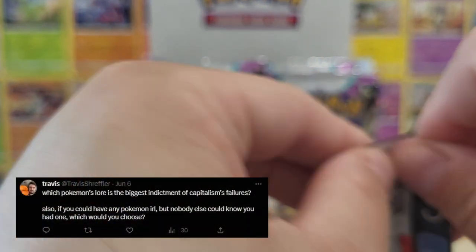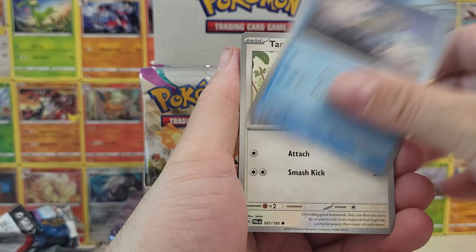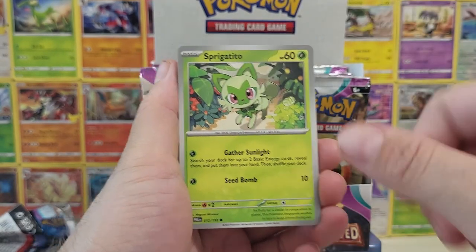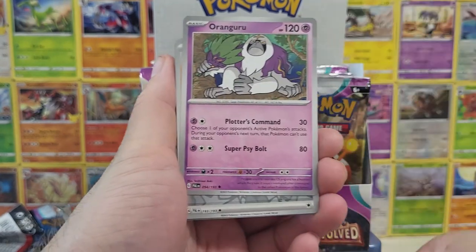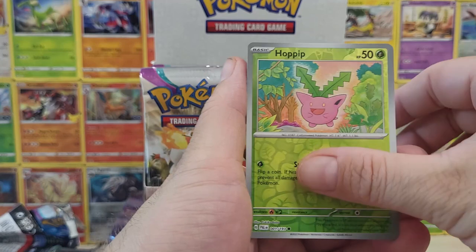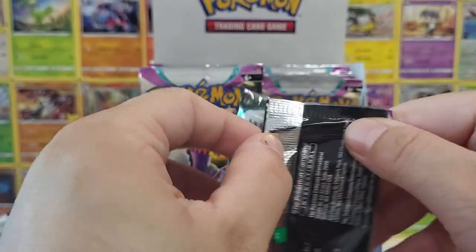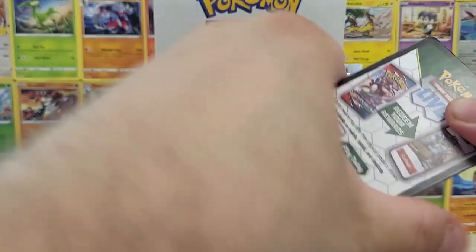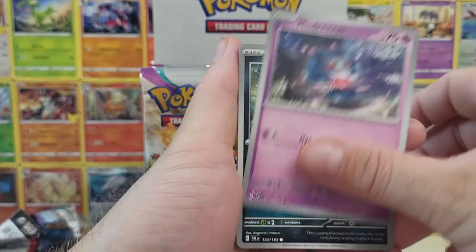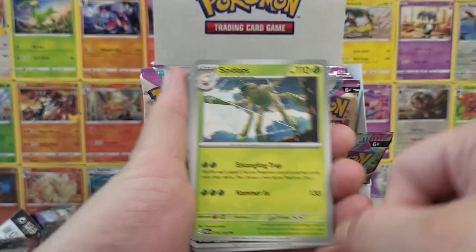Our next question comes from Travis: which Pokemon's lore is the biggest indictment of capitalism's failures? I think that would actually be the Ruinous Pokemon, because it comes down to the ancient king of Paldea's greed which made the kingdom collapse. But I also think Gimmighoul and their evolved form — the one that looks like a cheesestring — speaks to that too, because it's just a greedy little Pokemon that only cares about gold coins and eventually becomes gold themselves. And if I could have any Pokemon in real life but tell no one, it'd be a Gengar — I'd hang out with him, play video games, eat some pizza, and have him do pranks and bamboozle people.